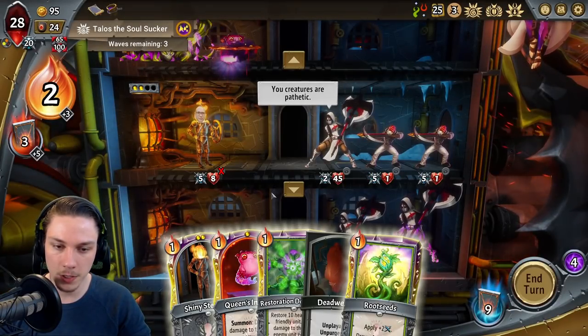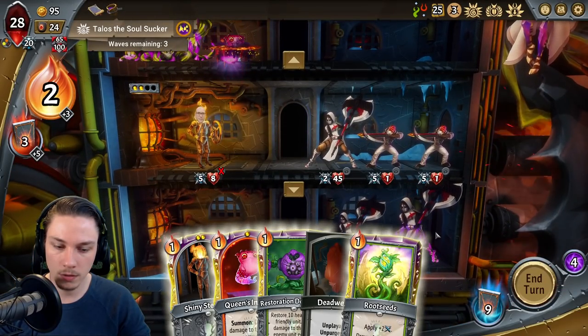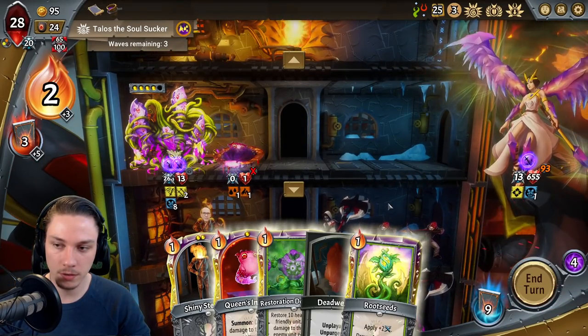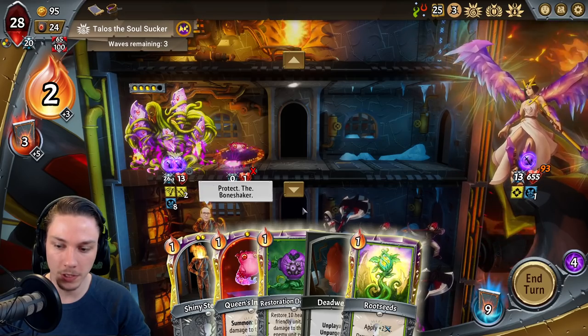Stealing Hearts of my grasp, and Shiny Steward. So we have one Shiny Steward left. Yeah, this is going to be really difficult — if not impossible.